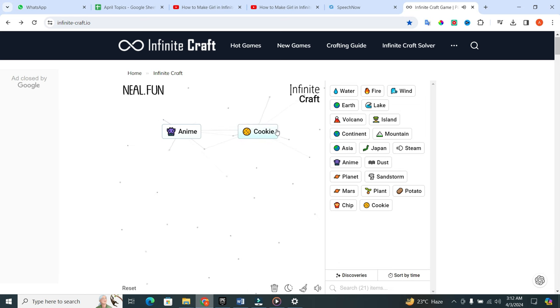Now the final step — combine these elements. Take cookie and put it in the anime. When you do this, voila, you have just crafted girl.